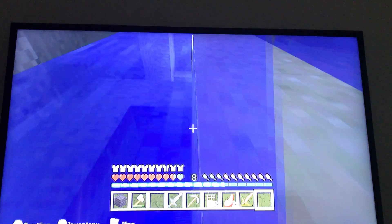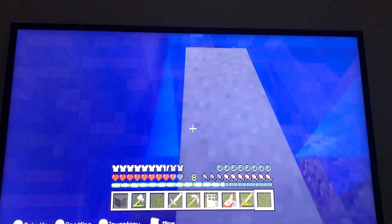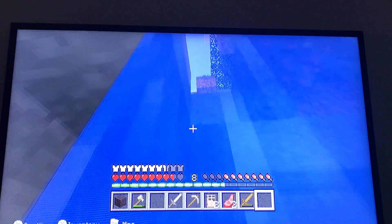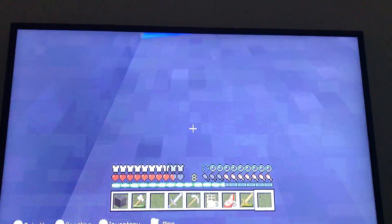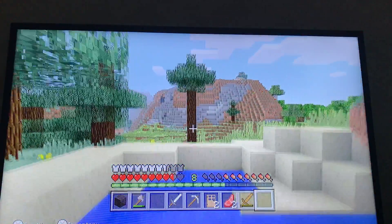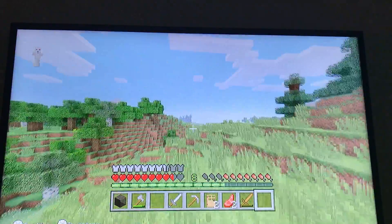I wonder where that zombie went — that was annoying. Either way, let's get on to jokes. What did I say when I had nothing? That's it. That's the joke. Ha ha. Ha ha. Weak laughter. Oh my god. Oh, I should have put my house here, but whatever. I can't lose my way home.